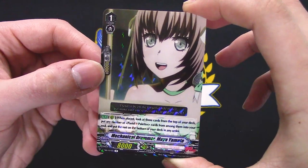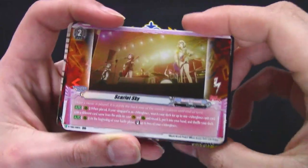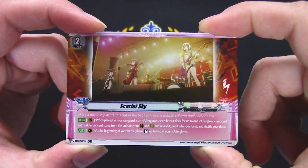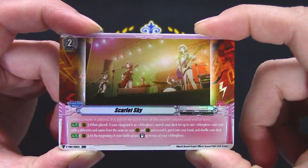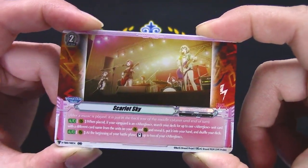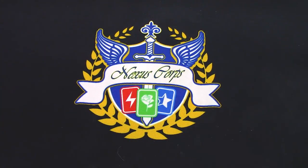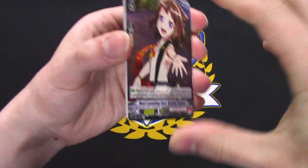Pastel Palettes — when placed, look at three cards on top of your deck, filter any Pastel Palettes, put the rest on the bottom. That's not bad. A foiled order card — when placed, if your vanguard is Afterglow, it's the fourth Afterglow reference. Search for an Afterglow with a different name, at the beginning of your battle phase stand two Afterglows. That's probably pretty good.